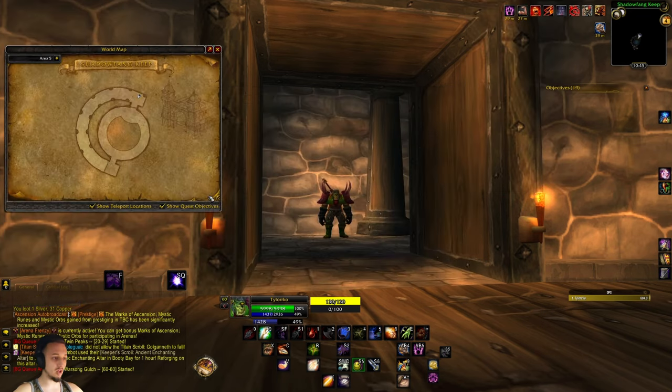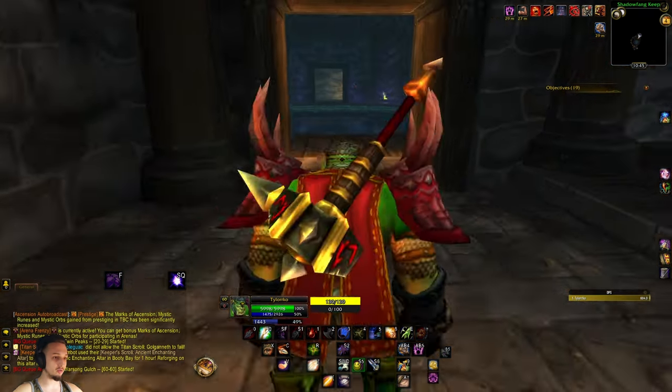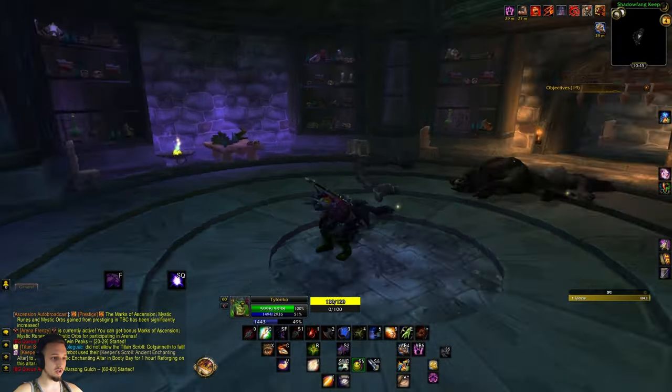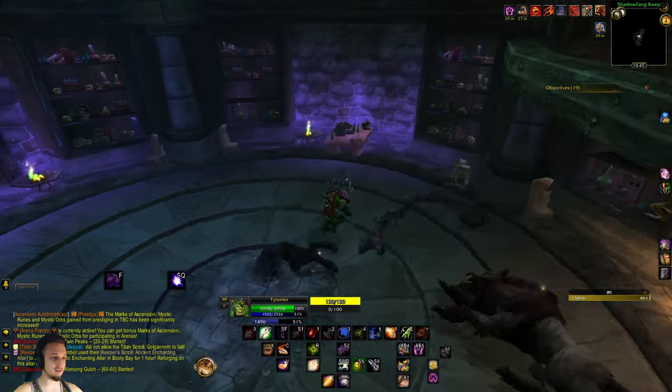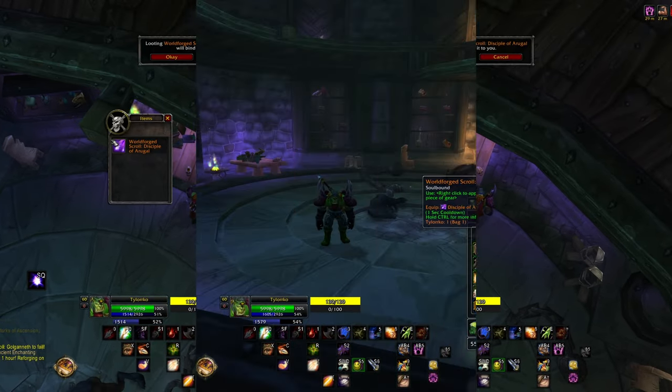If you're going to come over here to the Shadowfang Keep, you're going to have to go through the entire dungeon — at least kill the last boss and last couple of bosses right over here above the last one where we got the other Argul blessing or curse. Then come back over here after you kill the wolf and go through the whole dungeon, and jump right back down here.